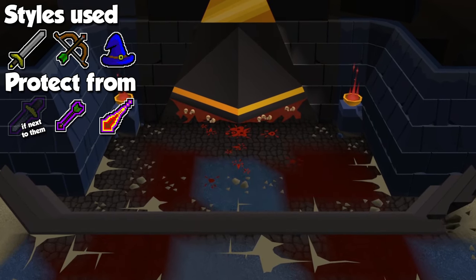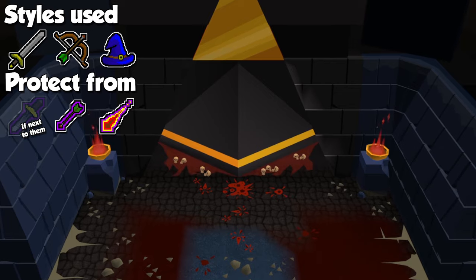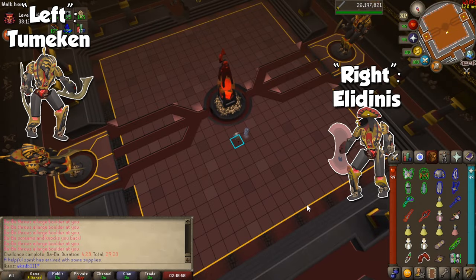Raids 3 features a twin boss called the Wardens: Tumeken's Warden and Elidinis' Warden. For simplicity's sake, I'll refer to them as Left and Right — Left being Tumeken and Right being Elidinis — if you position your camera with the obelisk in front of you and the entrance behind you.